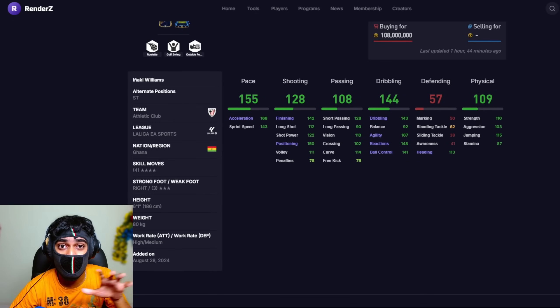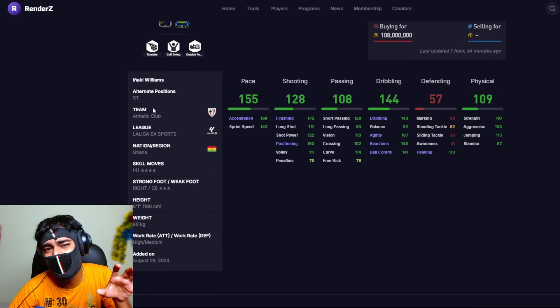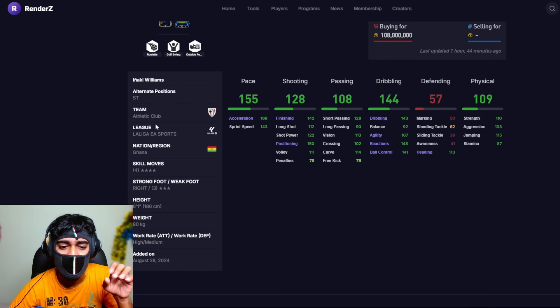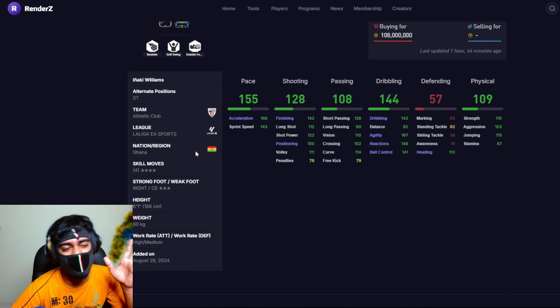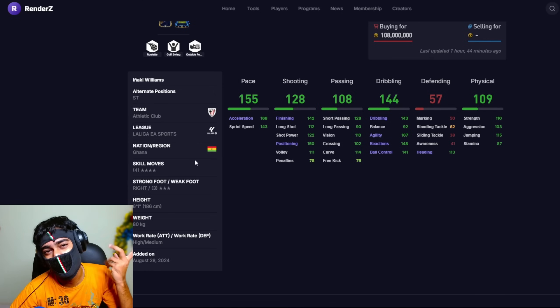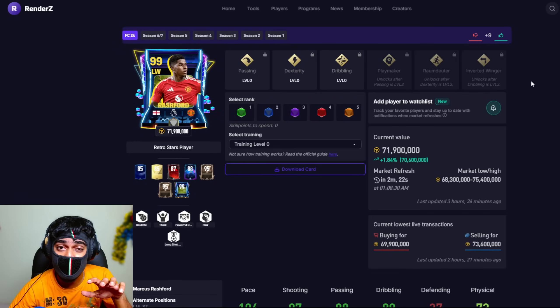We also have Inaki Williams. Personally, I find it hard to pick a card without a stronger left foot for a right winger, but I know many people will love what they see: 168 acceleration, great for playing as a striker, though I don't particularly recommend him — especially because of that three-star weak foot. He has 6 foot 1 inch height, high attacking work rate, and good skill moves.